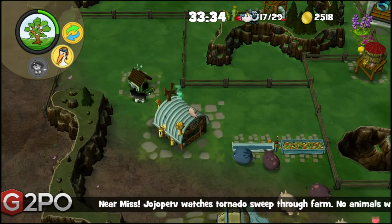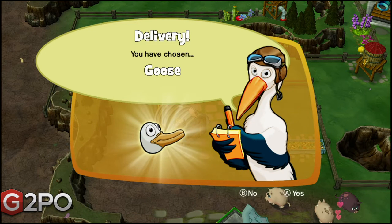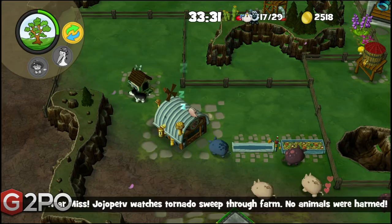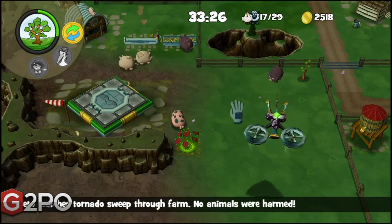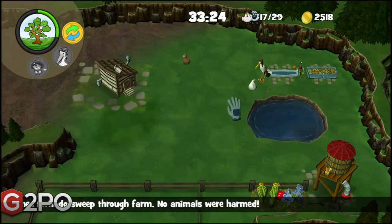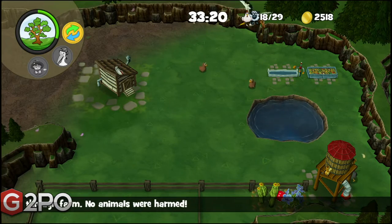Something different in this game is they have seasons — winter, fall, spring, and summer. Each one has a timer, and with each season comes different weather. Also the animals react to this. So if it's winter time, you're going to get more milk out of the cows than in spring or summer or fall.